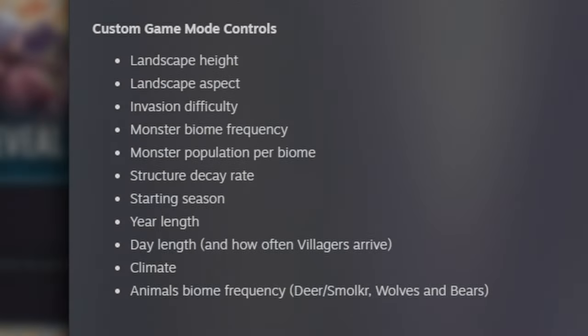Landscape height, landscape aspect, invasion difficulty, monster biome frequency, monster population per biome, structure decay rate — that's a nice one. Starting season, year length, day length, how often villagers arrive, climate, and animals biome frequency like deer, smoker, wolves, and bears.